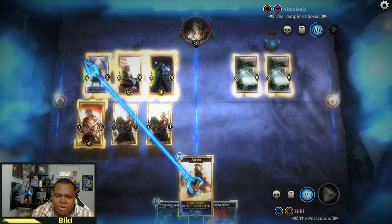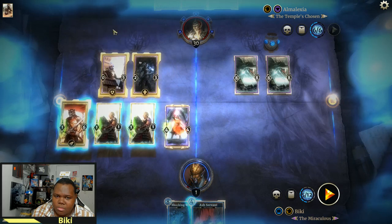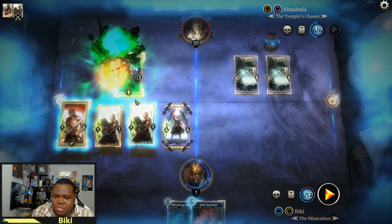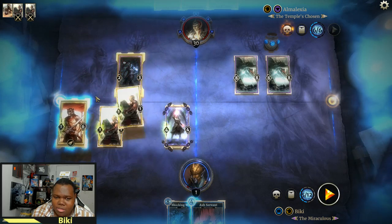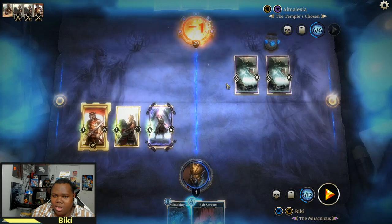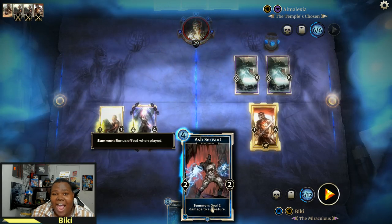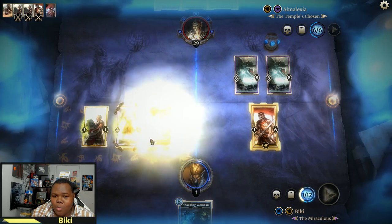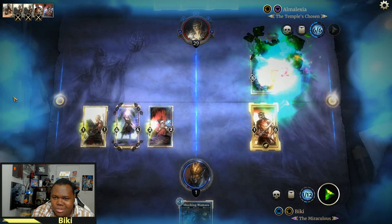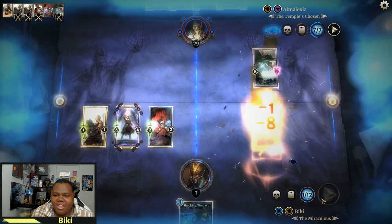So first thing first, Arrest here, trade here, trade here. Now you're going to move to the right lane, and because of the lethal effect, it actually carries over with the two damage — deal two damage. And that's all there is to it. You have survived the last stand.